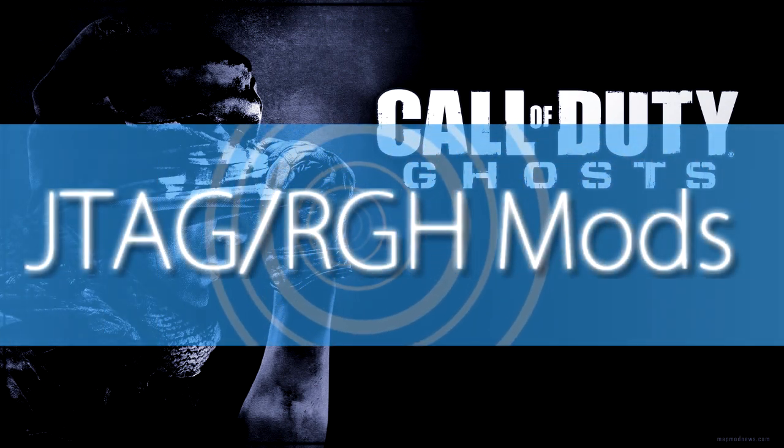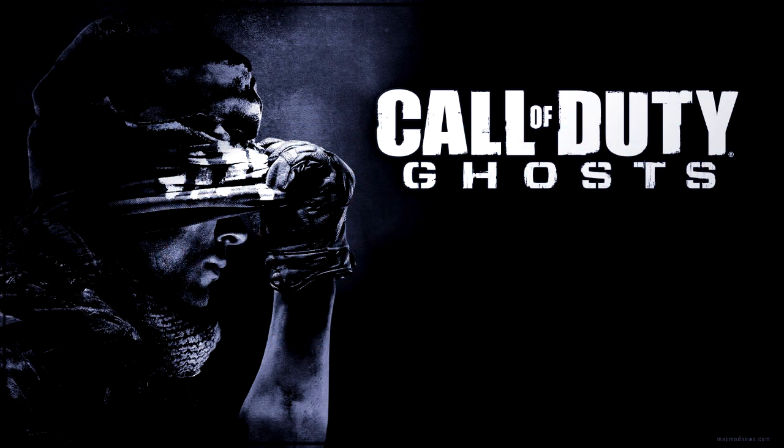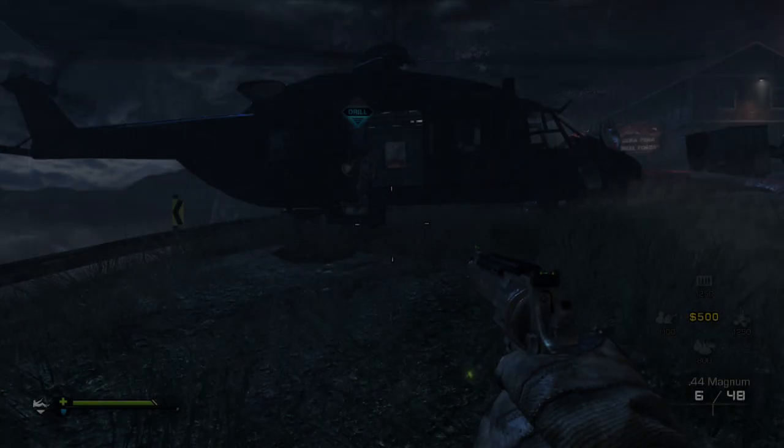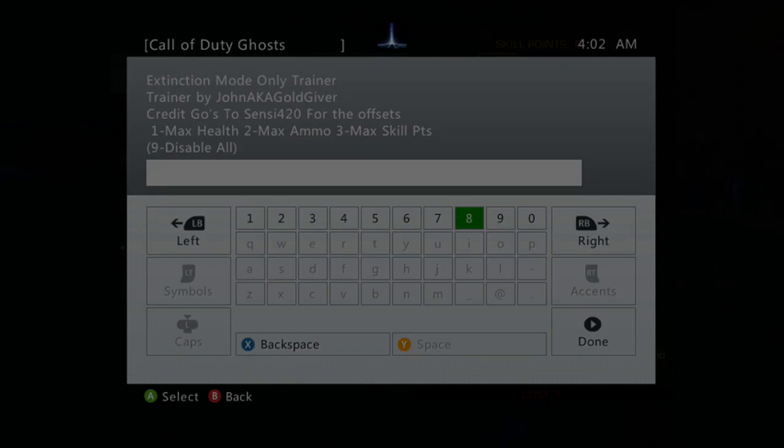Hey guys, it's James Vag again, today showing a couple of Call of Duty Ghosts RGH and JTAG trainer mods, which does require a modded console if you want to use these. There are standard modifications with credit to XBG who created them, so in the case that you do own a modded console you can chuck them straight into the root of your game folder.